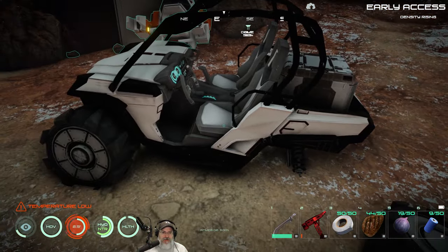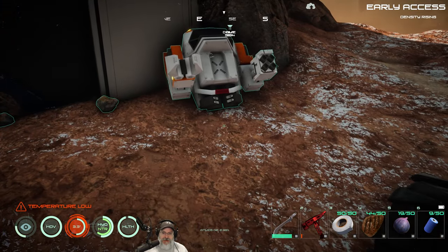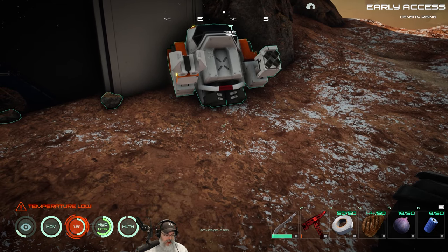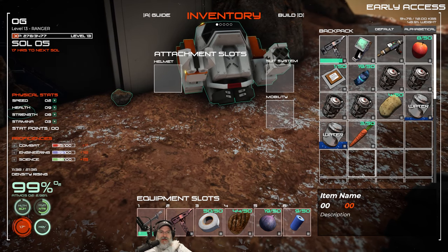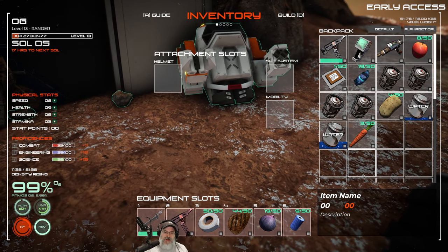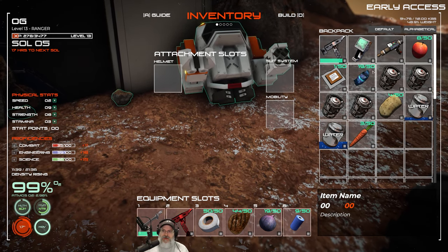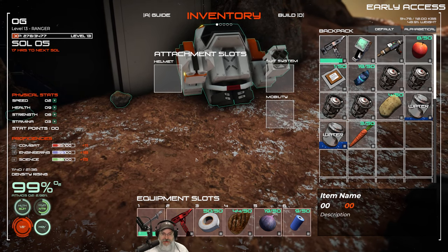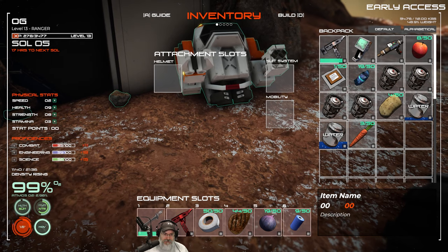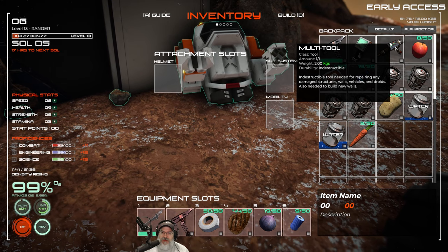Alright, this is actually the gamma mine — and look at that little dune buggy, that's kind of cool. A couple of things to mention: this is actually the next real-time day for me. I watched a couple videos last night and learned a few things. First, I wasn't sure how to repair or remove structures, but I think you can do that now with the multi-tool.